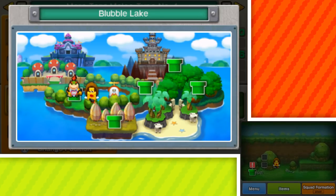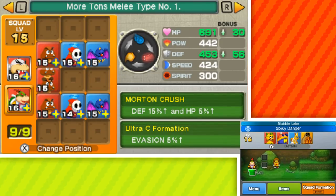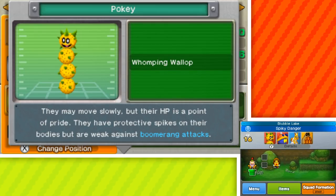We've got Blubble Lake over here, and it looks like it's a familiar face if you've seen our Bowser's Inside Story playthrough. We're at Blubble Lake, and Kamek can actually be a first line of defense — first command, or something like that. Let's take a look at four new enemies. We got Pokey, who has Whomping Wallop, just like the Goomba Tower. They may move slowly, but their HP is a point of pride. They have protective spikes on their bodies, but are weak against boomerang attacks.